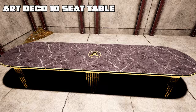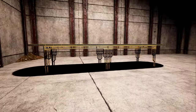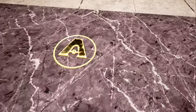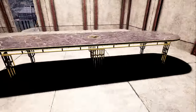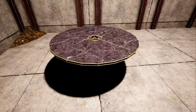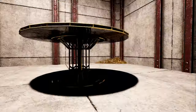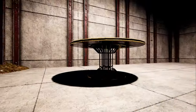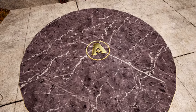Next up we have the cedar table — a beautiful gold piece that looks like black marble with a huge A emblem on the front of it. This is the Art Deco round table and it is the only variation of the table. It has a beautiful gold stand and black marble top with the A symbol in the middle of it.